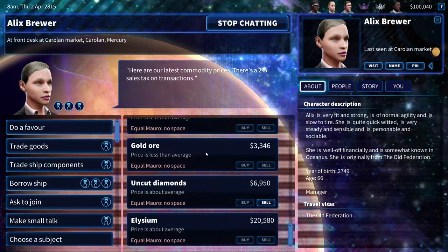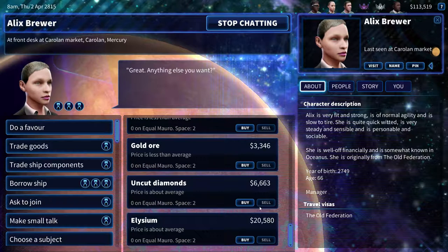Trade goods. And there we go — around 18,000. About 13,000 to 14,000 worth of diamonds right there. 13.5k. And that's it.